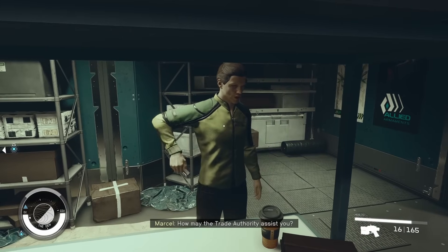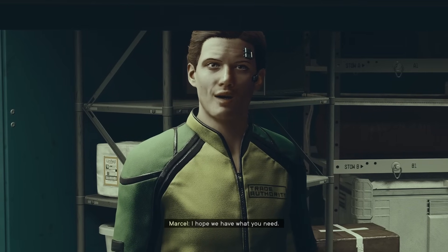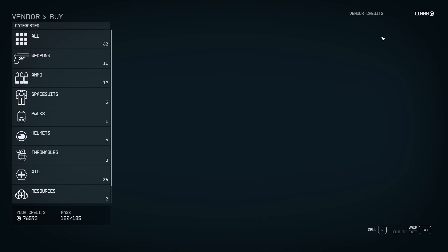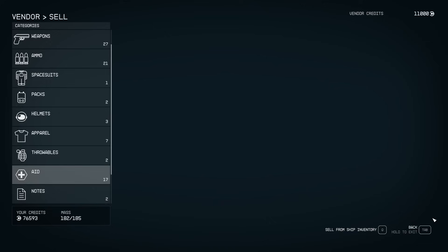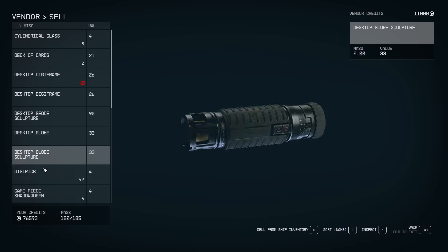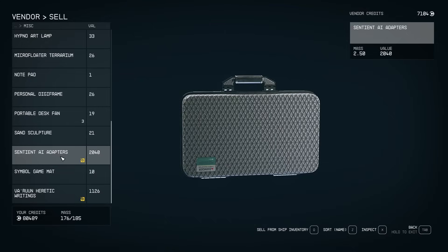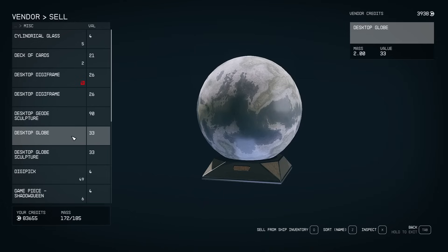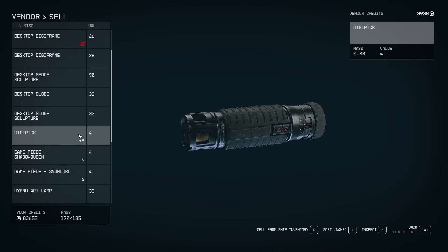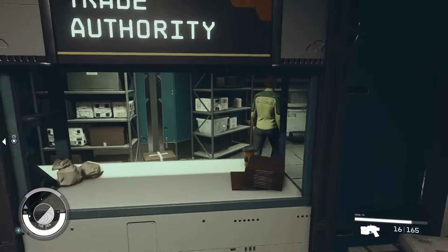Come over to him, talk to him again, and open the sale. Now he has all his money again. If for some reason it doesn't work, try waiting another 24 hours. Go to the sell tab — it's at the bottom right, Q on keyboard — then miscellaneous: harvested organs, sentient AI adapters, heretic's writings, for example. And we just got a ton of money — that's an easy way to offload contraband.